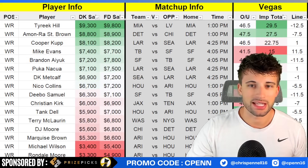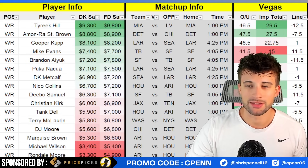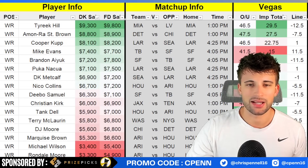Amon-Ra St. Brown is one of the safest plays at the position every single week. This is a team that's going to put up points every single weekend and the Bears are pretty below average versus the pass this season. With that high implied team total, it should be another great week for Amon-Ra St. Brown.